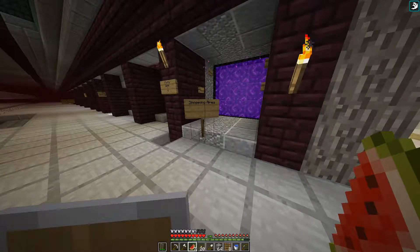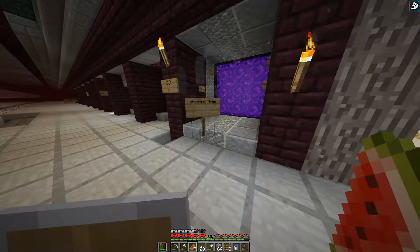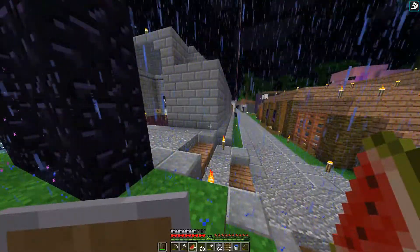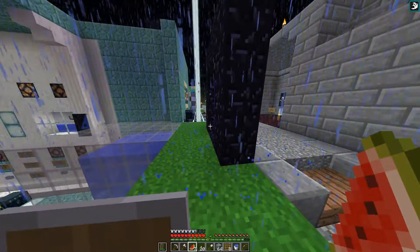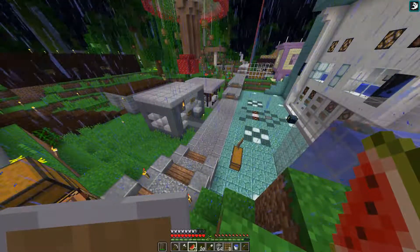Welcome to the ImpulseSV patron server. Today we go to town, get supplies, and build a nano farm to begin plans to supply ourselves with food — notably cows and steak.